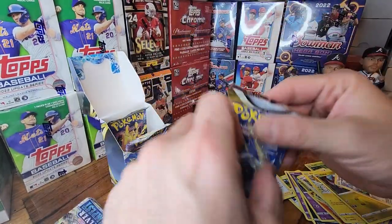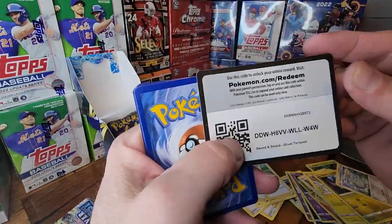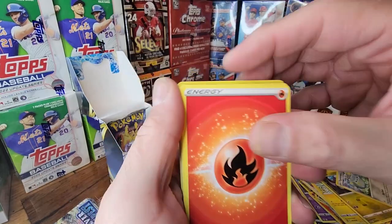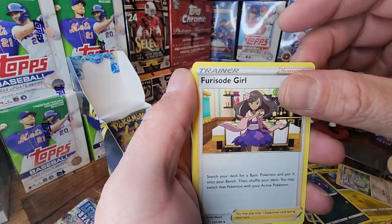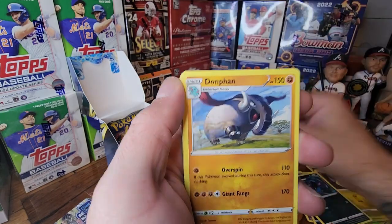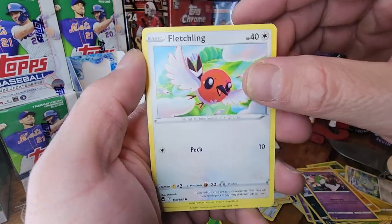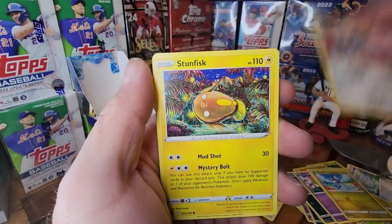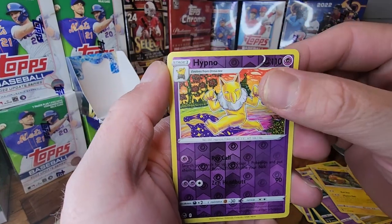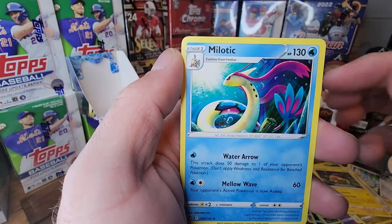Three packs to go. Fire, Golbat, Furisode Girl, Donfan, Ralts again, Fletchling. Dratini, Klang, Stunfisk. Hypno — rare Milotic!